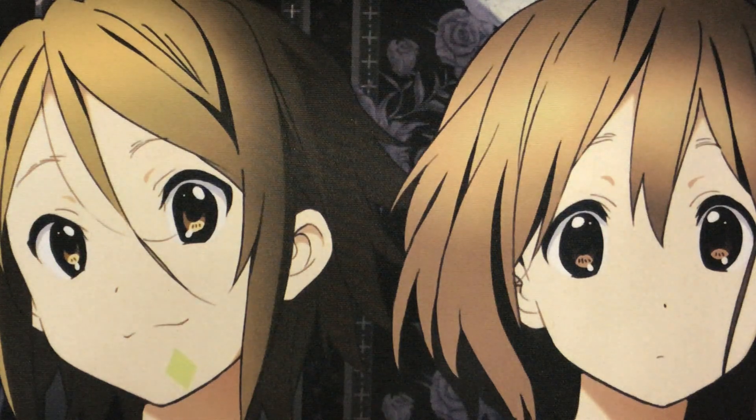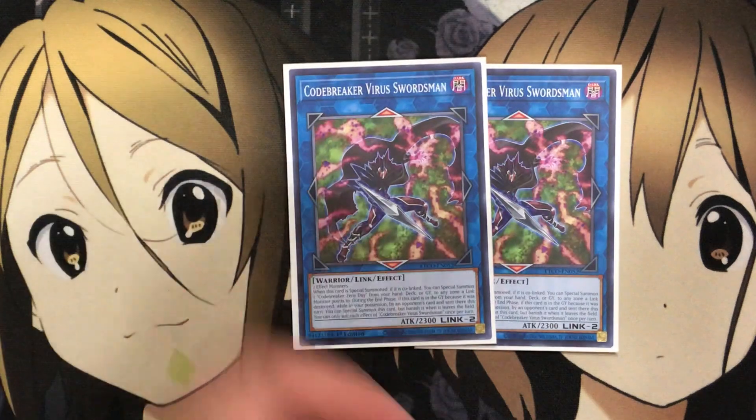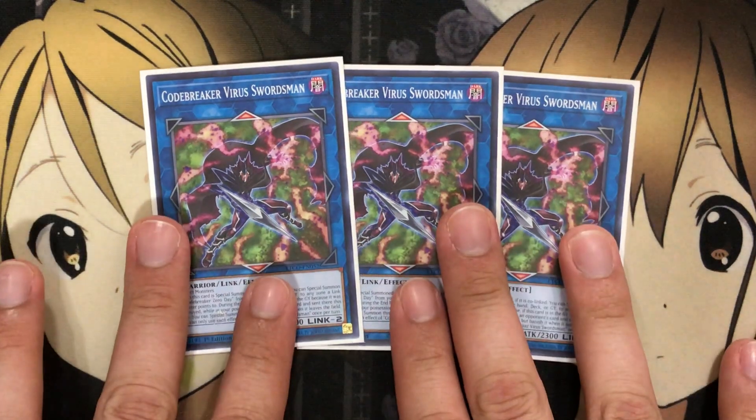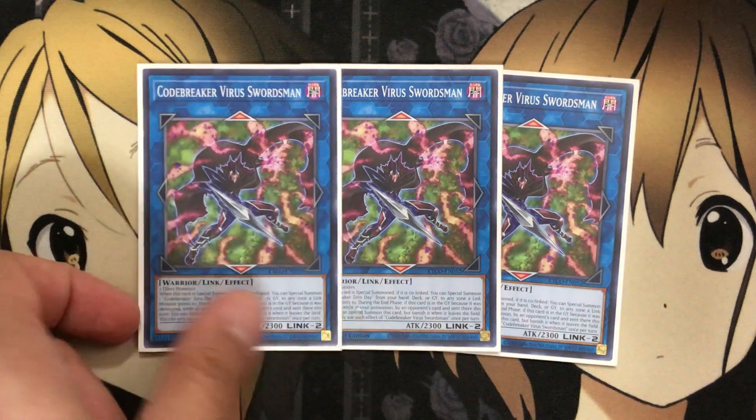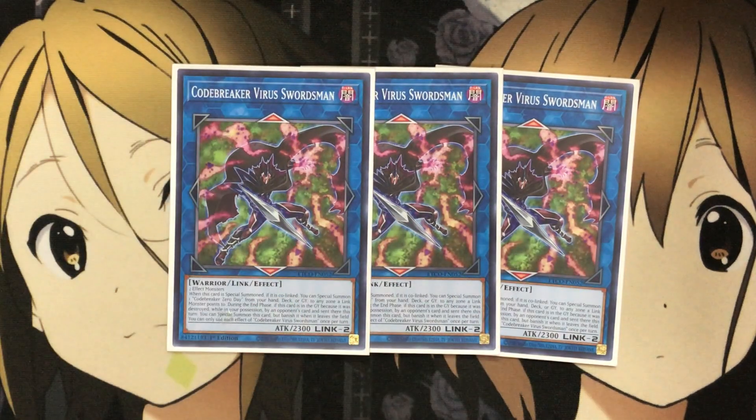That's it for the main deck. Moving to the extra deck, I'm running three Codebreaker Virus Swordsman — your main go-to link monster. When this card is special summoned, if it is co-linked, you can special summon one Codebreaker Zero Day from your hand, deck, or graveyard to a zone a link monster points to. During the end phase, if this card was destroyed by your opponent's card and sent to the graveyard this turn, you can special summon it back, but banish it when it leaves. Each effect is once per turn. The special summon of Zero Day from any location is very, very useful.